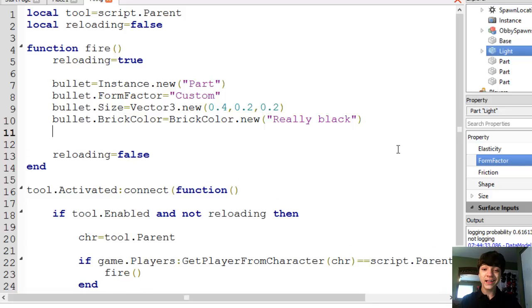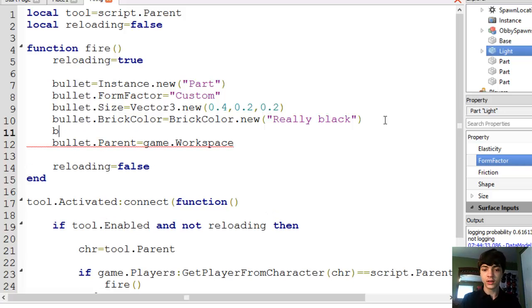The last part that we need to do is bullet dot parent equals game dot workspace. Actually, one other last thing — bullet dot position equals tool dot handle dot position. We'll get into adding an offset next tutorial, or maybe two tutorials from now. We'll just go with tool dot handle dot position for now, and it'll just fall.